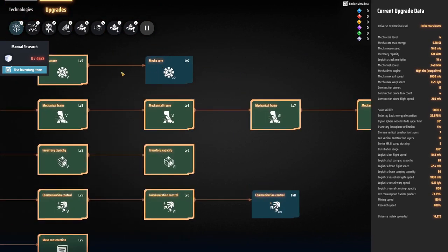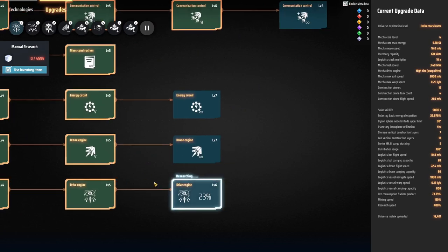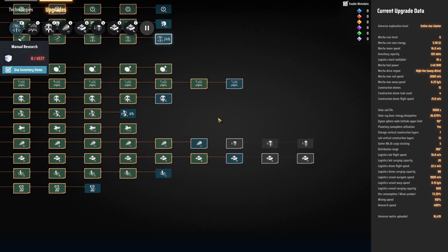In the last stream I carried on with all the researches, and as you can see I've now done every single one of the basic technology researches, but there are still quite a few upgrades available. MechaCore up here is an infinite one - I've done level 6, which is the first infinite one, and level 7 is now available. I'm working through these and I'm going to try and finish off all of the non-infinite ones.